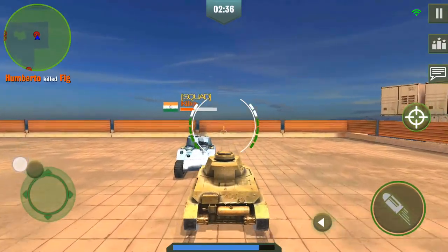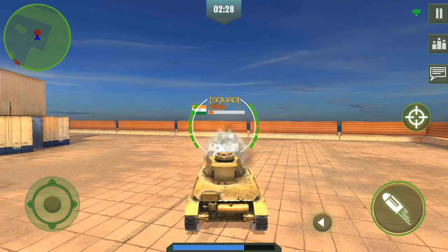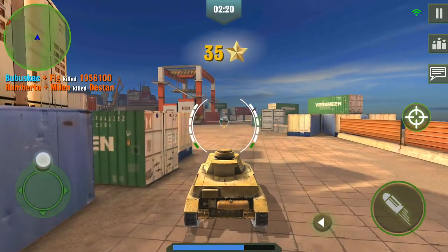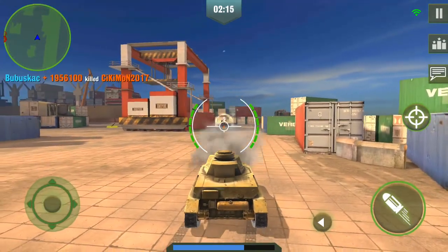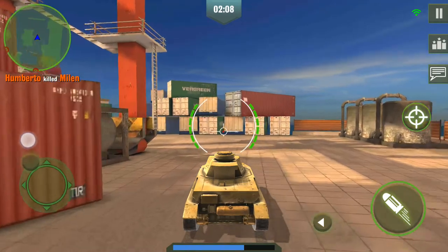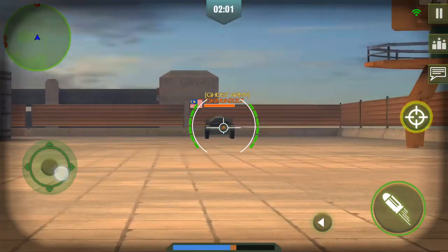As you may notice, there is a button on the screen which shows your current items. You can hide them for a better view of the field.